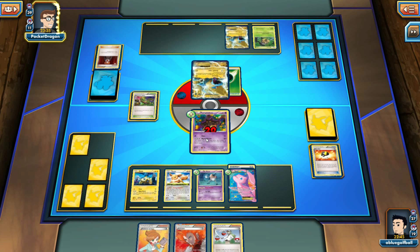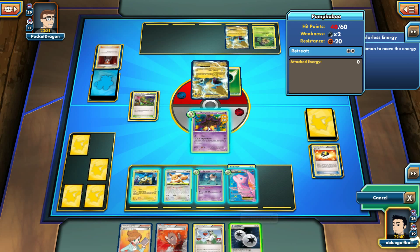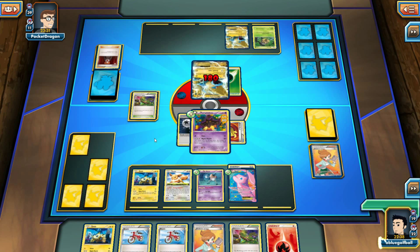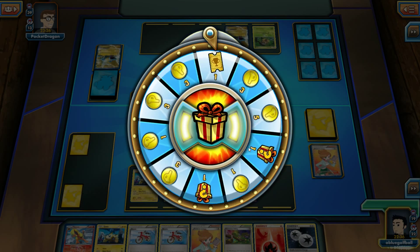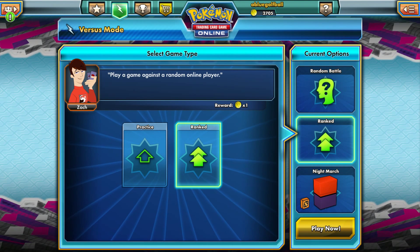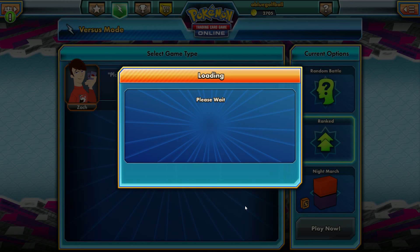If we Juniper and get a DCE and a Muscle Band we can still do it — and we got the DCE and the Muscle Band! Night March! We get the Flareon from prizes — so the Lampent is still prized. My opponent concedes. That is brutal! So we had a vicious start, got lucky on a couple of draws, but strategically put ourselves in position to get back-to-back 180 knockouts on turns one and two.